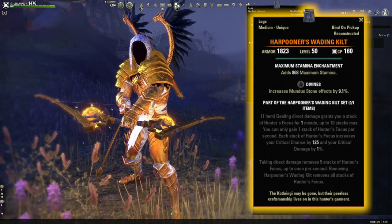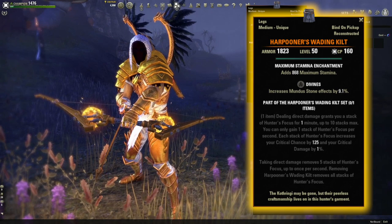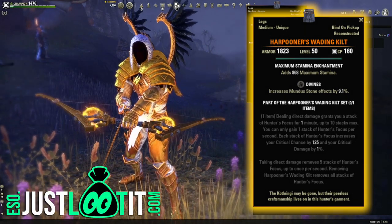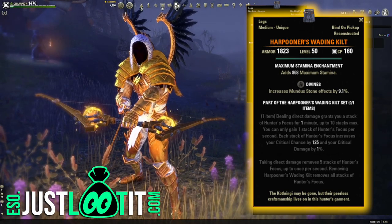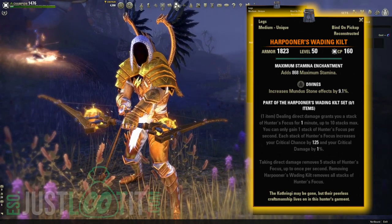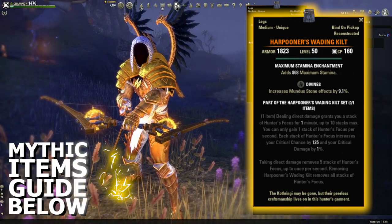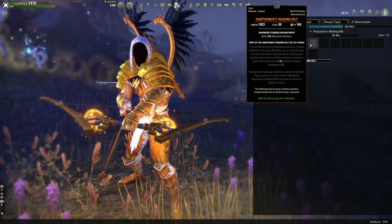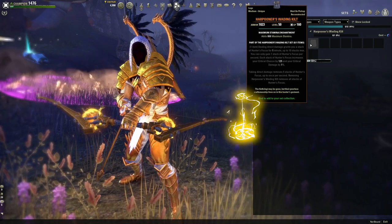But if you take direct damage, you lose 5 of the 10 stacks, which means this item becomes very ineffective very fast if you're constantly taking damage. So you wouldn't use this in a solo build, but it's great in certain group situations where the tank has aggro on everything and you're not taking any direct damage. In those situations, it's going to be a best-in-slot item, putting out an absolutely amazing amount of damage for you.